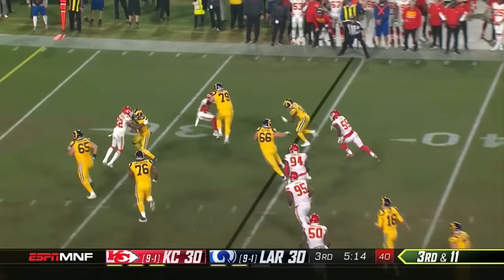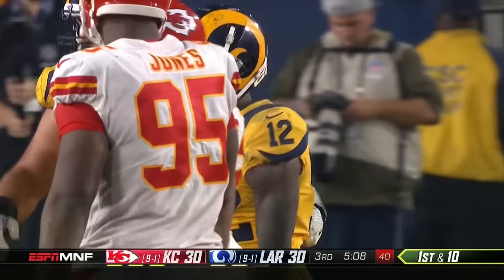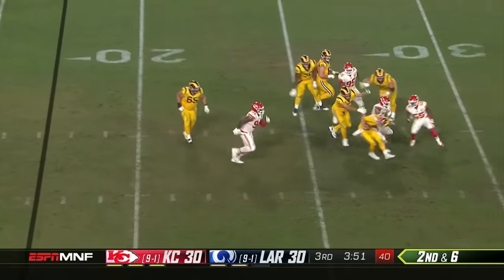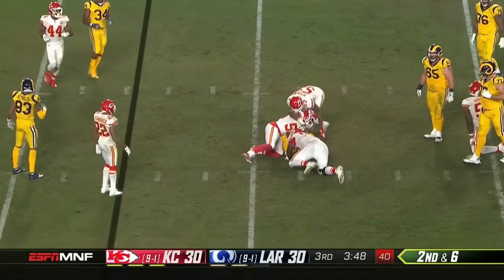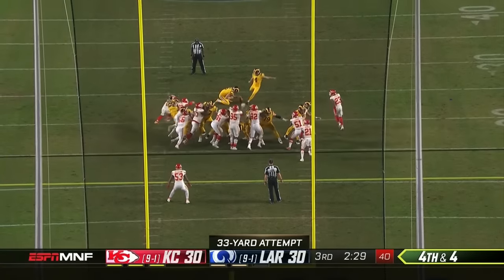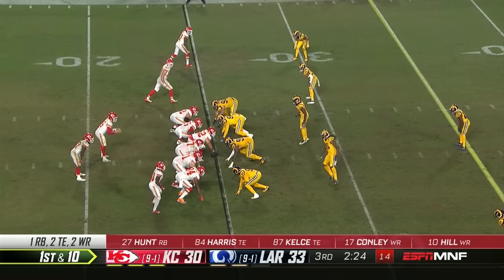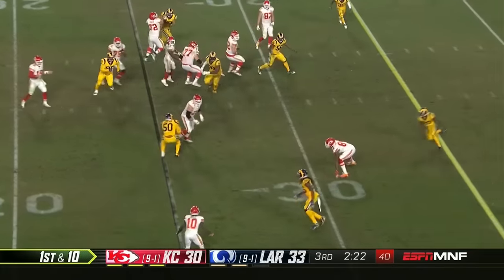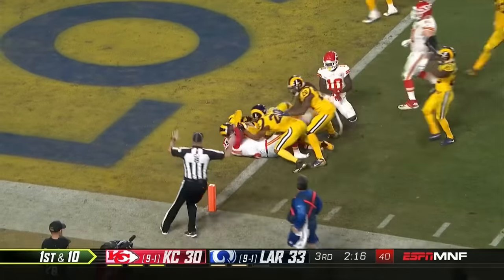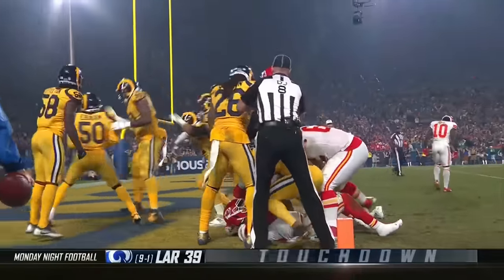Third and eleven — they go quickly to Cooks, picks up a huge block as Havenstein just pancaked the wave for Brandon Cooks. Second and six — Goff — is going to be taken down. That was Houston who first got in there, then Chris Jones. This Rams offense needs to attack the line to break the tie — and he is an MVP candidate. He tries to work his way in and does it — his second touchdown of the night! Wow!